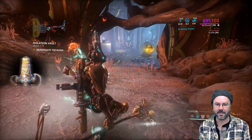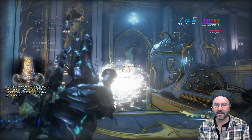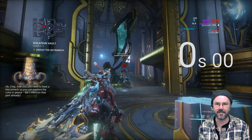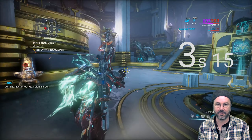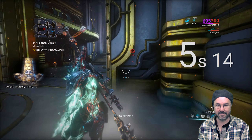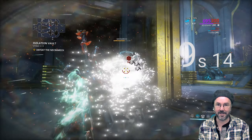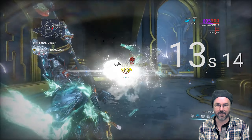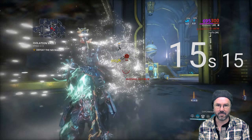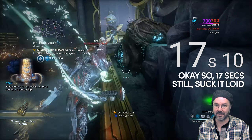Hey guys, this is Rabbit, and today I'm going to show you how I've been speedrunning isolation vaults. That's a little bit misleading because you can only speed up a vault run so much. Most of a vault run is going to a location and doing a thing like defending a point for a set amount of time. So the only thing you can really speed up is the necromech fight, which with this build is less than 10 seconds. So I think this is about as good as it's going to get.